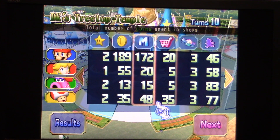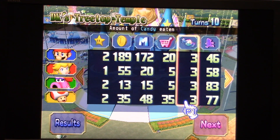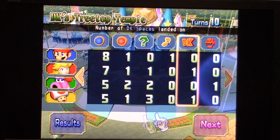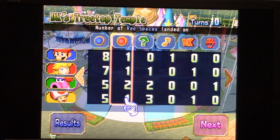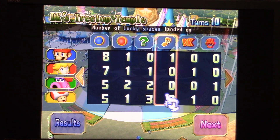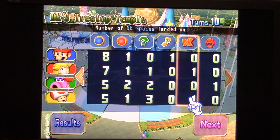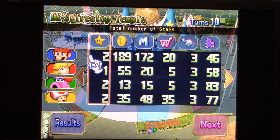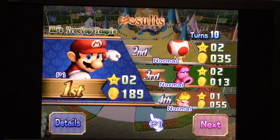I won the minigame star by a long shot. Toad beat me for the shopping star by 15 coins, and it looks like all of us ate three candies. Birdo moved the most spaces by six over Toad. I landed on the most blue spaces. Birdo had the red star by one over me, Peach, and Toad. Toad landed on the most green spaces, and I was the only one that didn't land on a single green space. I was the only one that landed on a lucky space. Peach and Toad each had one DK space, while me and Birdo did not land on any of those. And Birdo was the only one that landed on a Bowser space.